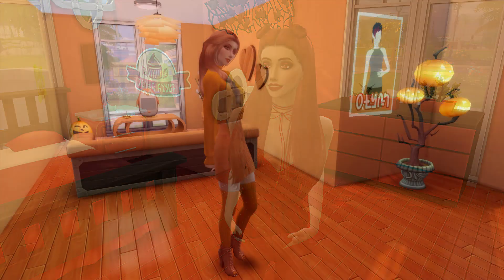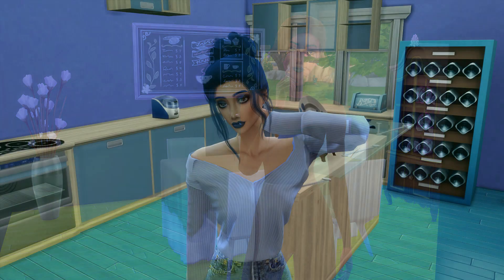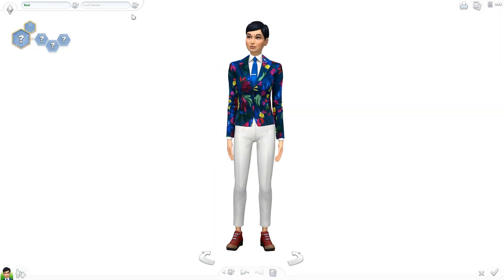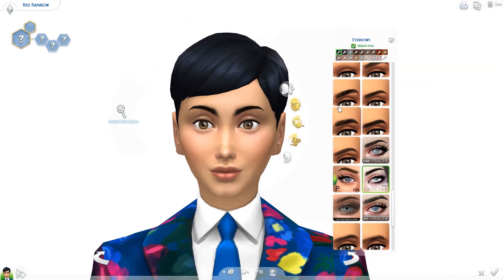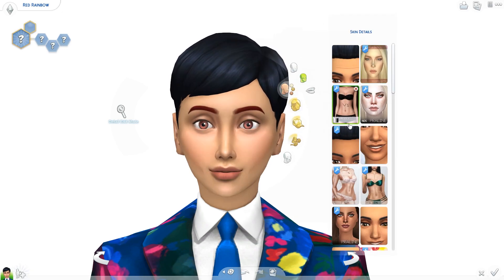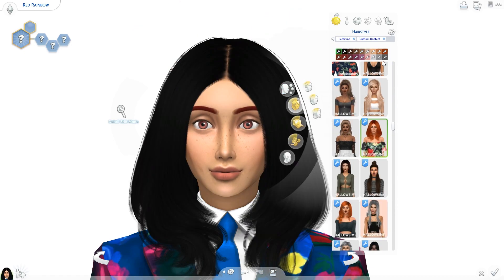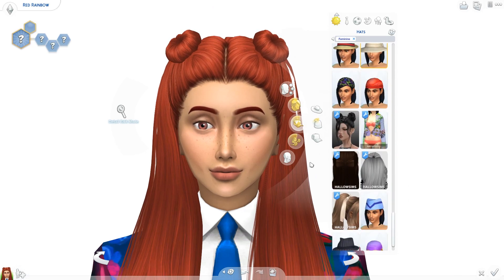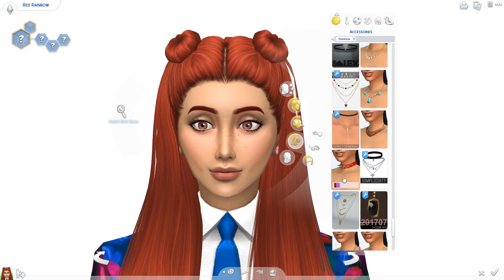Hey everyone and welcome back to a new Sims video! Today we are finally doing the rainbow create-a-sim. As the name tells you, I will be creating a sim for every color of the rainbow — a red, orange, yellow, green, blue, and purple sim. This was so much fun because I didn't specifically download any new CC for it and just had to use what I already had in my game.